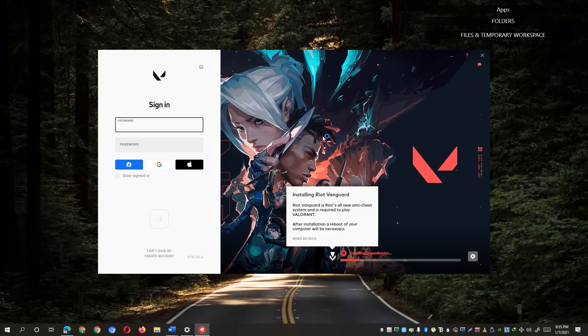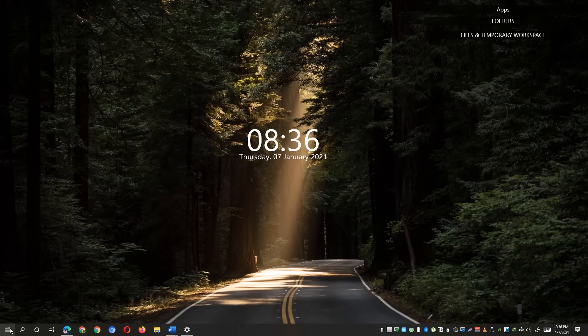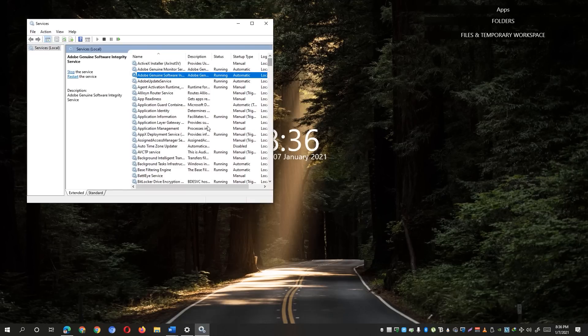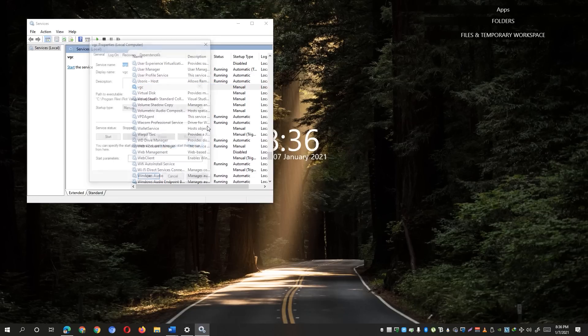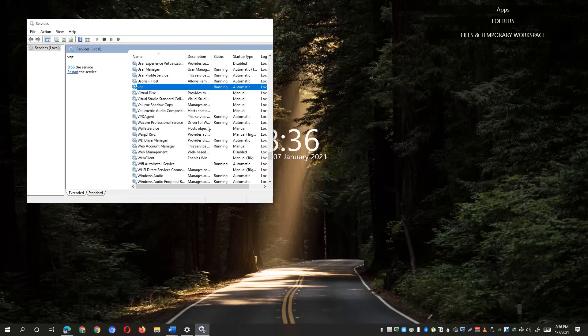Relaunching Valorant will proceed to reinstall the Riot Vanguard anti-cheat dependencies and will ask you to restart your computer. Before restarting, go back to the Start menu, open services.msc as administrator, locate the VGC service, right-click it, and go to 'Properties'. Make sure the startup type is set to 'Automatic', hit 'Apply', and start the VGC service. Hit 'OK', close the window, and then restart your computer to see if that fixes your problem.